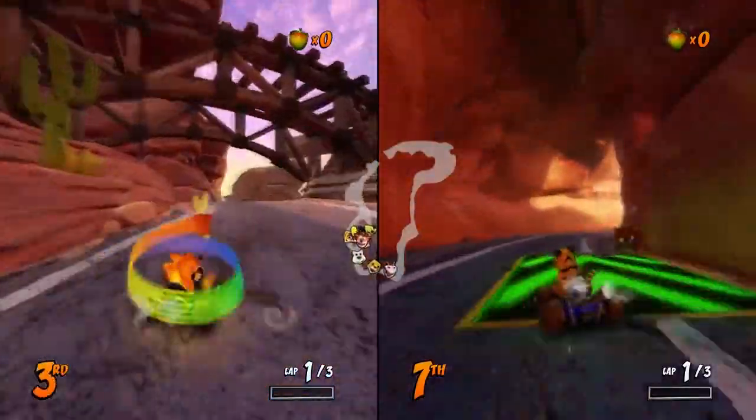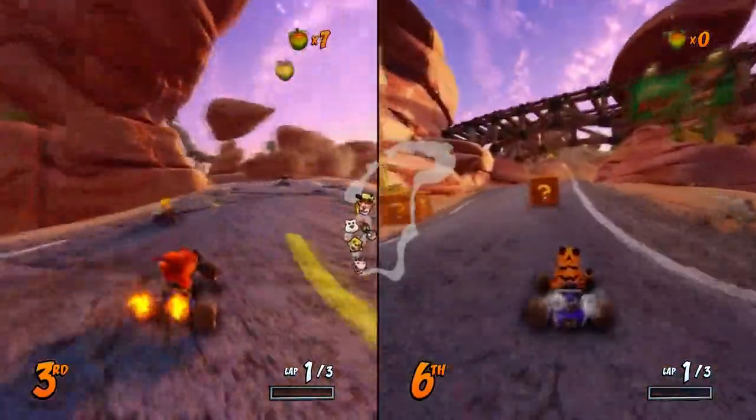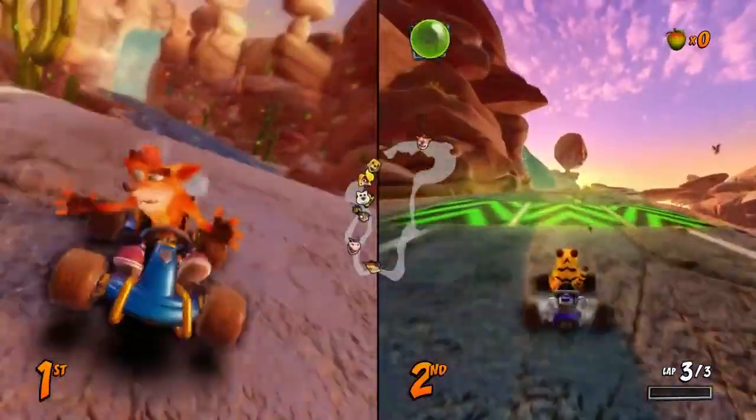And there's even a train that runs above here. You know, the more that I look at it, the more it reminds me of Cottonmouth Bluff from Sly 4's second episode. Also, I forgot to mention victory animations — I love how Crash does his dance in a cart.